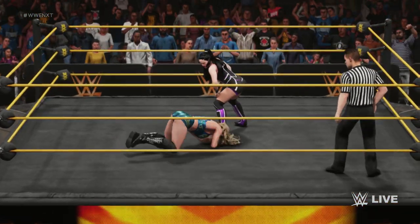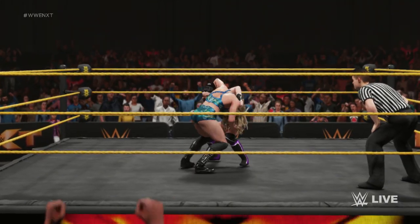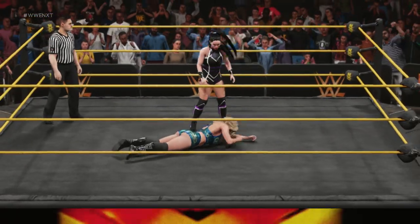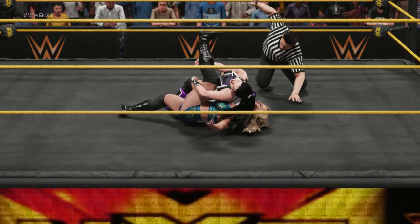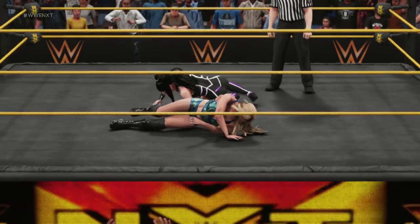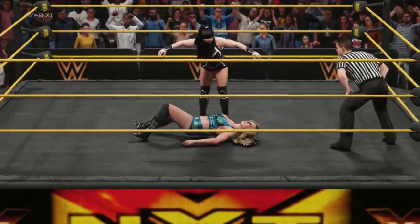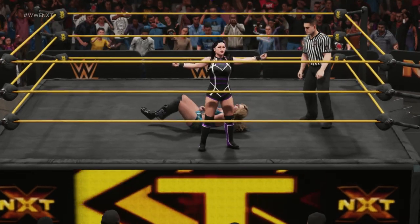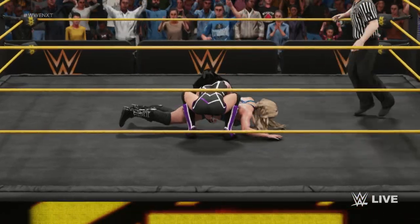She wants to finish this. A slam — impactful, it'll jar your spine. She just needs to finish her off. Charlotte is in trouble — two, and kick out. This one's not over yet, she's still in this one. Beautiful senton. Charlotte has found herself in major trouble here — she needs to find a way to turn things around fast. She's in a very bad spot, I don't know how much more of this she can take.